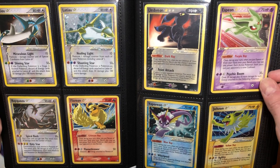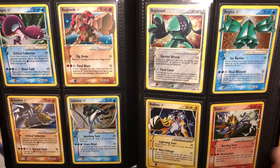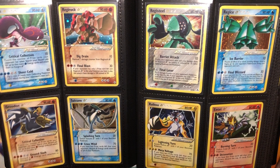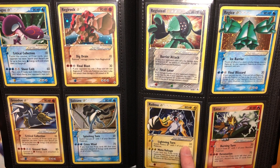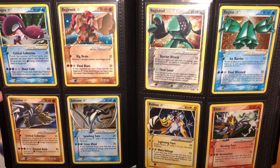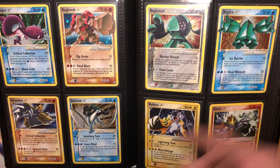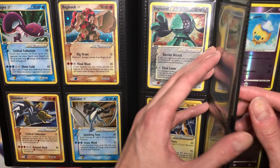So obviously we have all five of the original Eeveelution Gold Stars, which is sick — that's one of my favorite spreads. Then we have the trio, so we have the Regis and the Legendary Dogs, Beasts, Cats, whatever you want to call them. And then we have the two super ancient Pokemon to go with the Rayquaza. The Registeel and the Raikou are two of the other Gold Stars I pulled myself — so the three R's: Rayquaza, Raikou, and Registeel I pulled myself, and these are my two favorites of their respective trios.